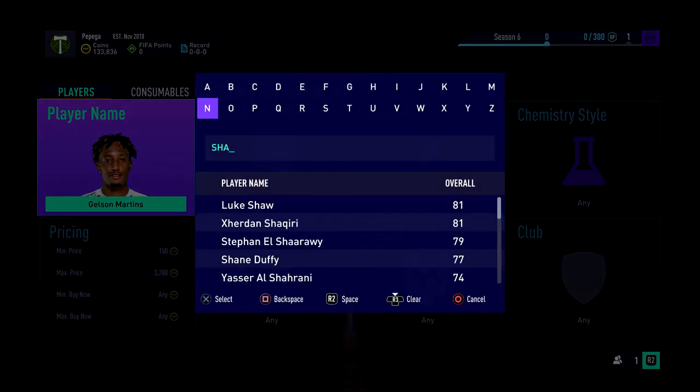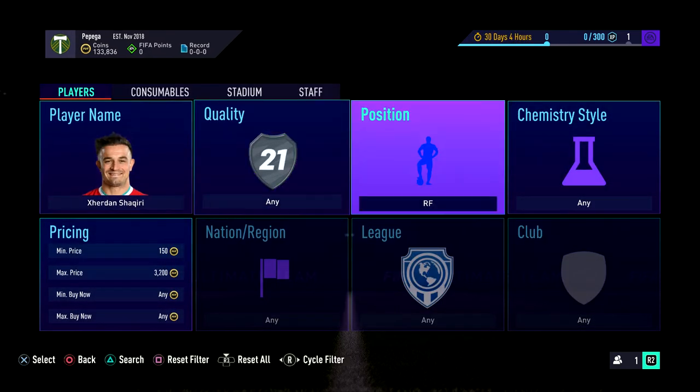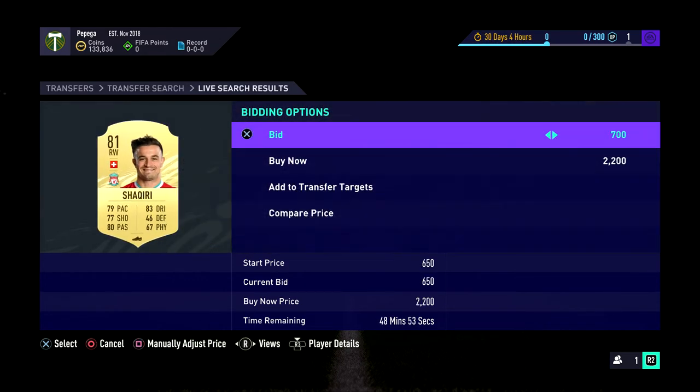We go next guys on to Shaqiri. We check him in right forward - any deals going? But nothing really as such. So we check him in the right wing next here just to see if anything's up. There's a couple of bids, but nothing great. We go and get that bid quickly.